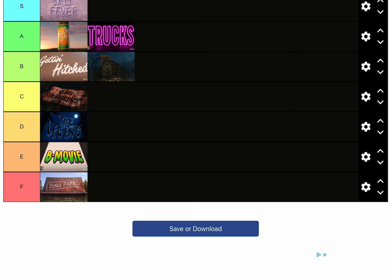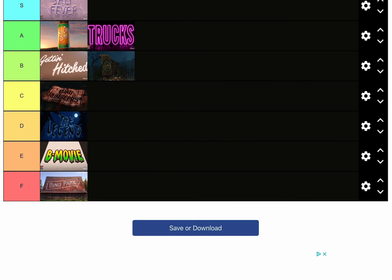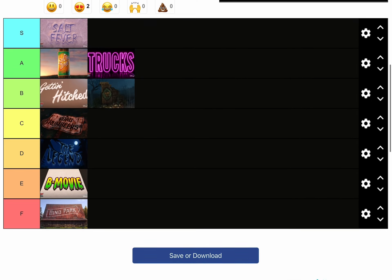F tier goes to Dino Park. I do not like Dino Park. I thought it deserved a good spot because it was episode one, but it wasn't really that good. They just introduced us to Radiator Springs Classic and then it was the start of the road trip. All it was was basically learning about dinosaurs — nothing really important — so I don't like it at all.